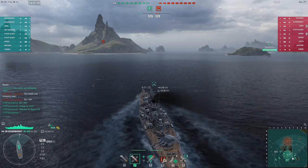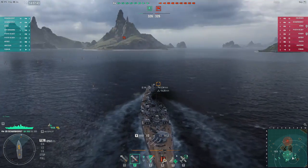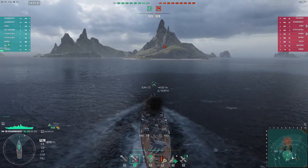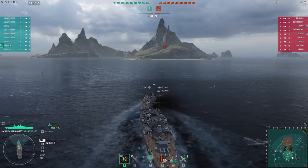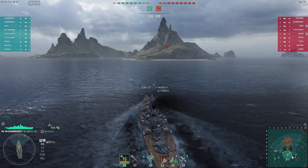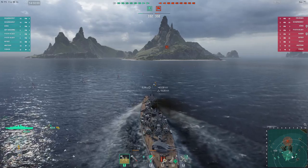The armor scheme of Scharnhorst is okay. The fore and aft parts have 26mm of plating, so that is farmable. Your superstructure is also pretty sizable, so you will get farmed by destroyers and basically all sorts of cruisers. The deck is made out of wood, and wooden ships tend to catch fire quicker.